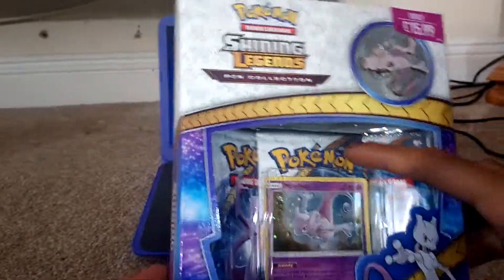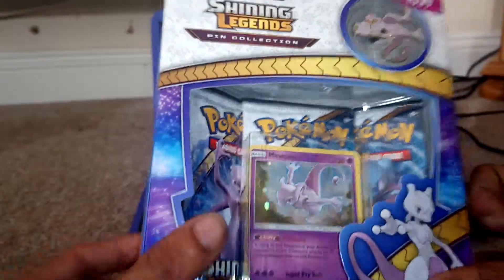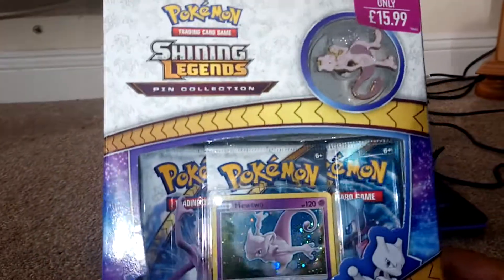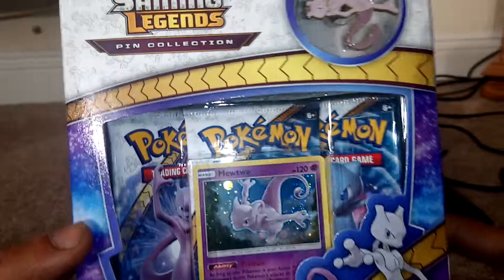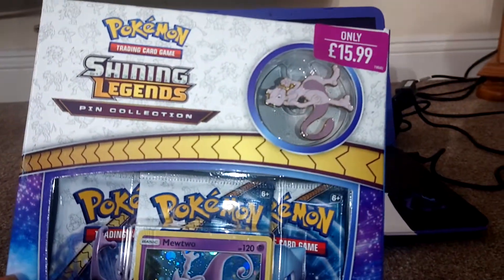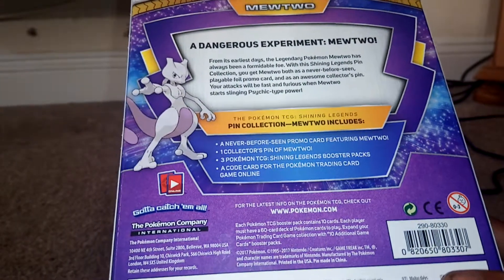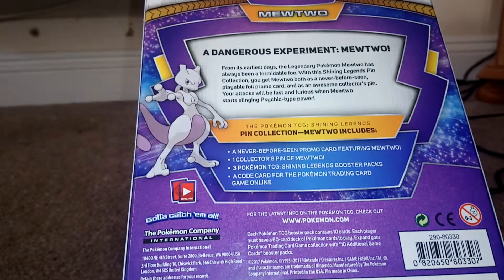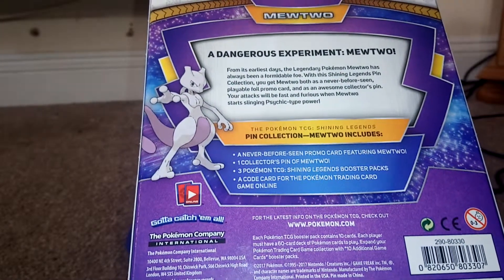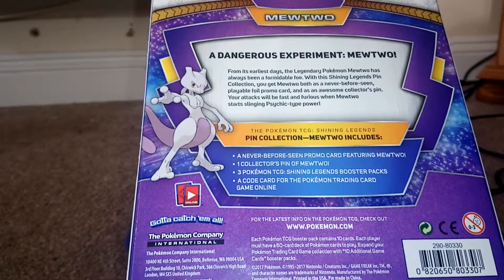I can't see what the character is on this pack, but from here we've got a Mewtwo, and from here we've got a Shining Mew. Also, you get that Mewtwo card, which is ultra cool, and of course you get the Mewtwo pin. This was $15.99 at GAME. So you get a never-before-seen promo card featuring Mewtwo, one collector's pin of Mewtwo, three Pokemon Trading Card Game Shining Legends booster packs, and a code card for the Pokemon Trading Card Game Online.